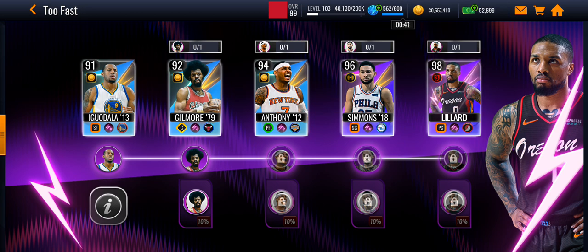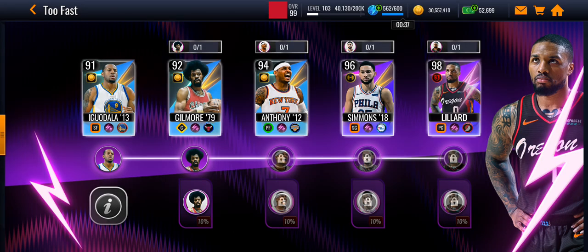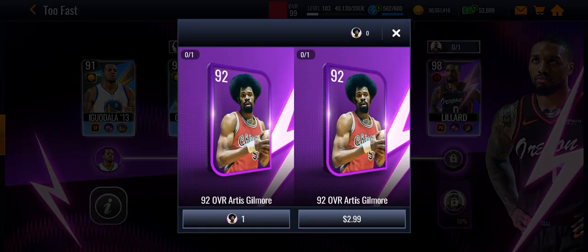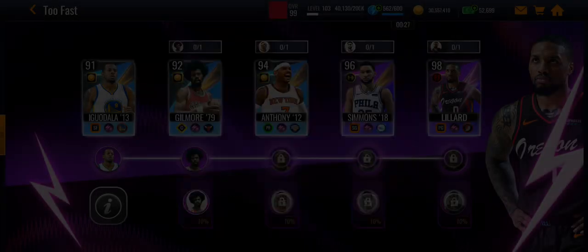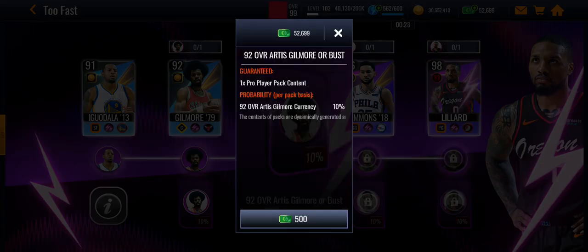You claim a 91 overall right off the bat, which is a good deal. This is similar to the store promo format, but with a difference. If you want Artis Gilmore, you can either pay three dollars or get one of these Artis Gilmore points, and to get that you have to get the 92 Artis Gilmore.